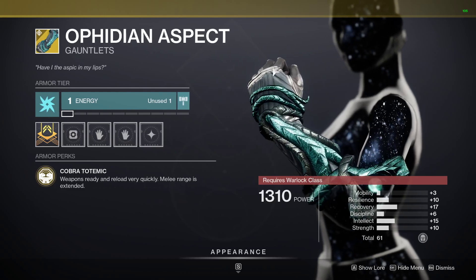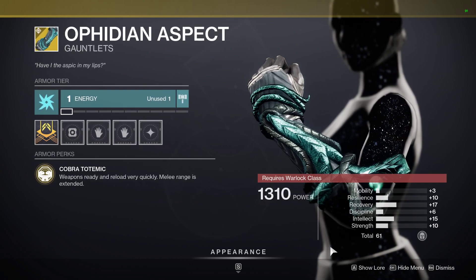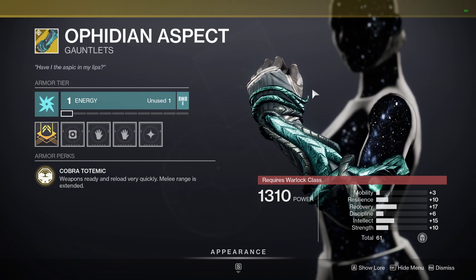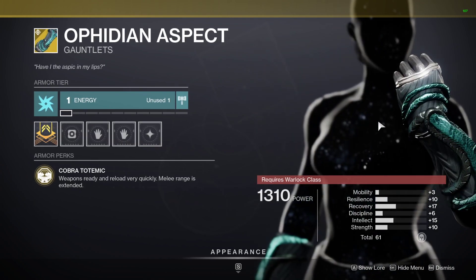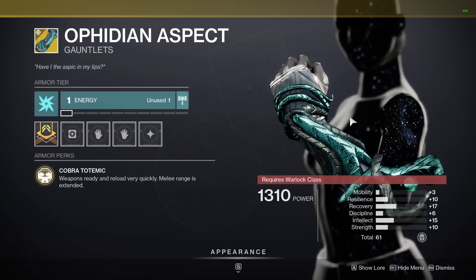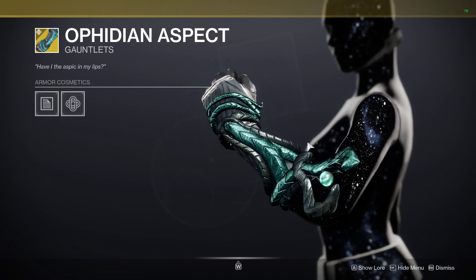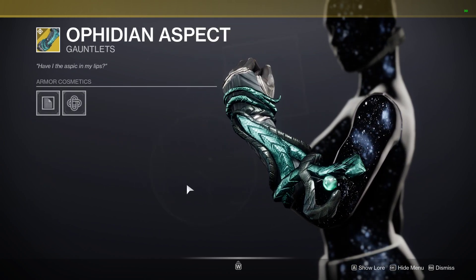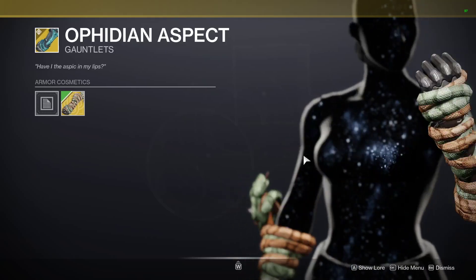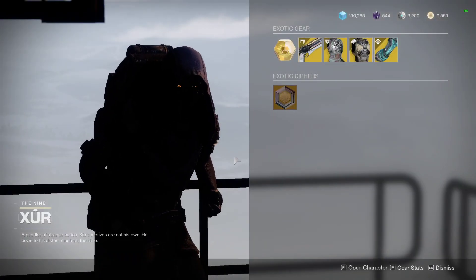Finally for Warlocks, we've got the Aphidian Aspects with arc affinity and 61 stats. Not absolutely huge, but it has a good distribution of Recovery and Intellect so it might be worth picking up. The armor's perk — Cobra Totemic — makes weapons ready and reload very quickly and melee range is extended. Warlocks already have one of the longest melee ranges, so this makes it ridiculously long, while faster ready and reload speed is always great especially with changes to Quickdraw. There's also a Warlock ornament giving you snakes wrapped around your arm, introduced back in Curse of Osiris.